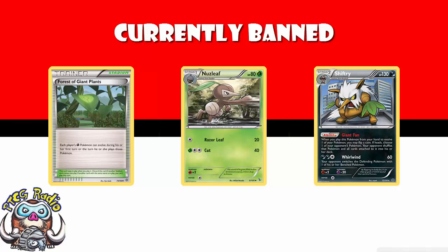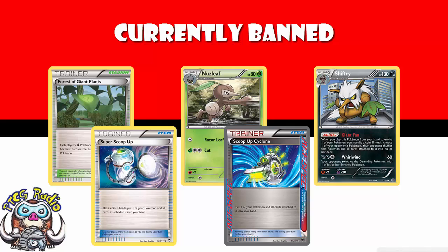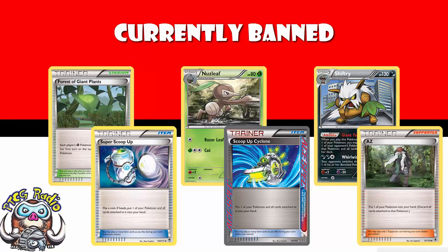But then, of course, you could use cards like Super Scoop Up, Scoop Up Cyclone, and AZ to pick up your Shiftrys and just flip coins over and over again. And essentially, you go first and keep evolving Shiftrys until you flip enough heads that your opponent has no Pokemon on the field and they lose.